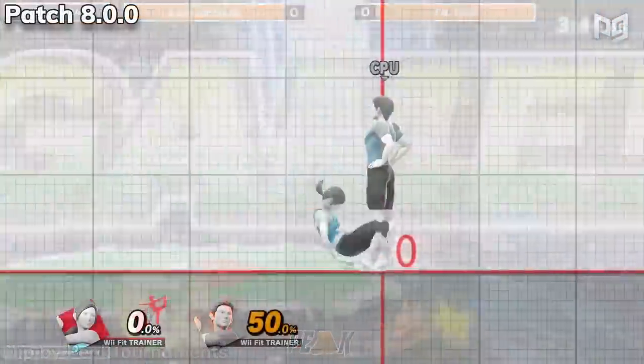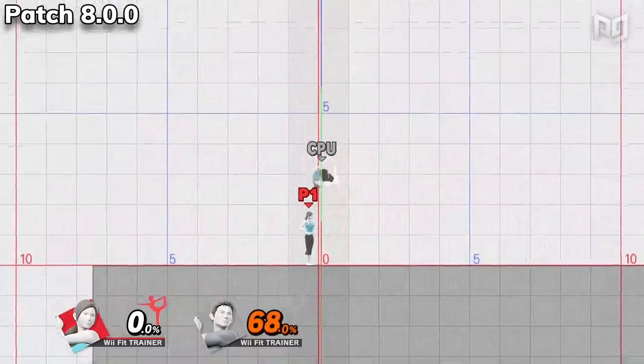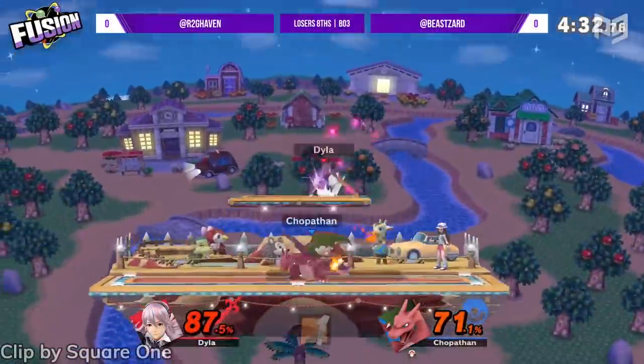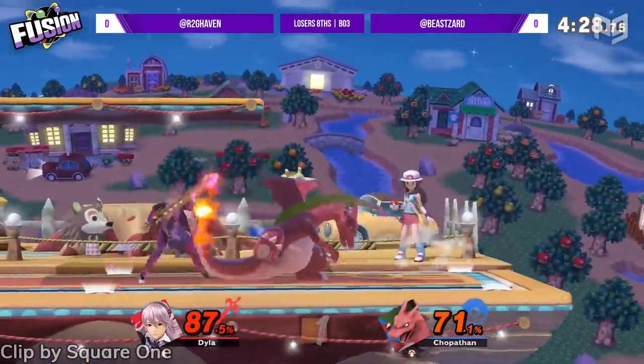Wii Fit Trainer is yet another character who was almost exclusively buffed. The knockback angle of down tilt has been adjusted. Up smash now comes out faster. Wii Fit can act more quickly out of down smash and fair. Lastly, nair has more knockback. Wii Fit Trainer had so much potential but didn't see a lot of play; these buffs and changes will definitely help her out.